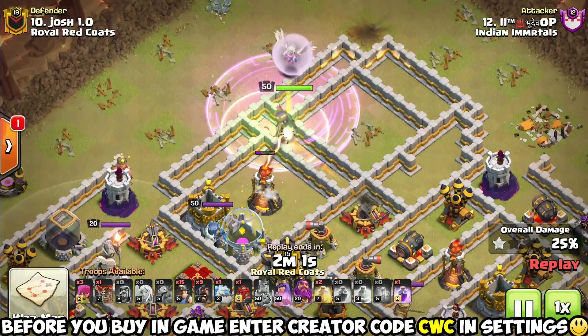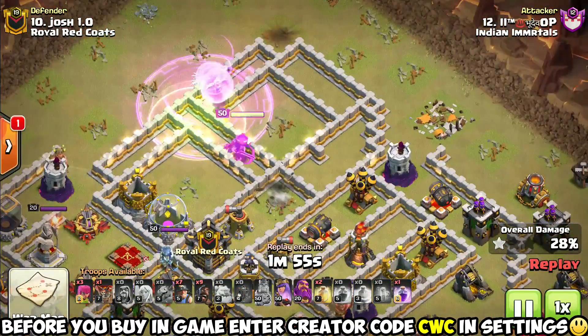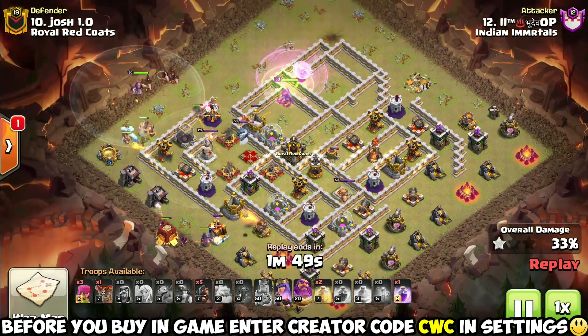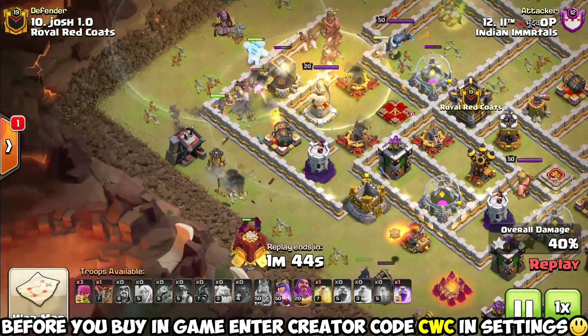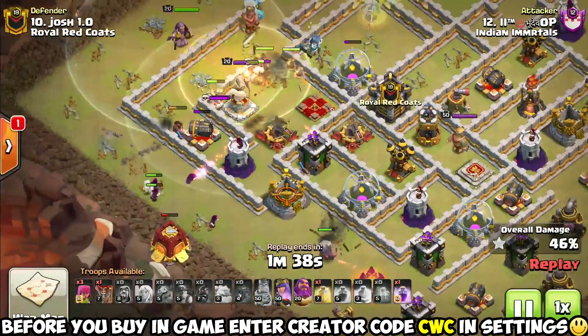The first attacker is going to be targeting this Eagle Artillery. He spends quite a bit on funneling up here — uses his King to funnel on the left, able to jump into that Eagle Artillery, but he does have to invest a number of spells into getting that done. He did have to invest that jump to get in there, and ended up using a Rage to get that CC kill. Now he's got the Siege Barracks down here cutting in this side of the funnel so he can keep his Miners and Pigs inside the base.